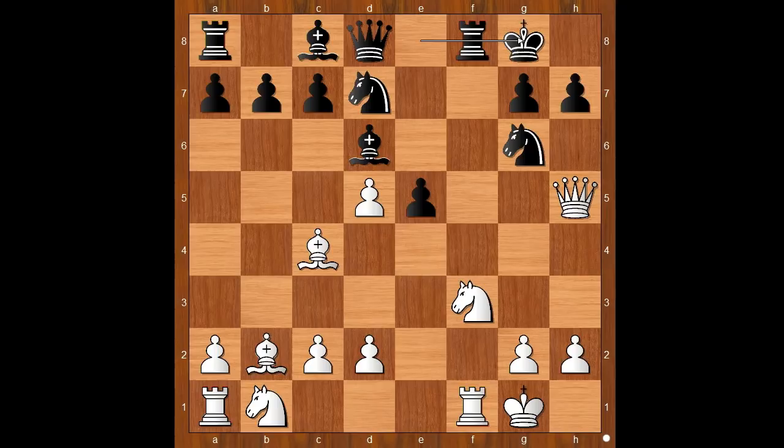It is now about equal. The only problem is that when you are finding good moves against an opening you've never seen before, it burns a lot of time on the clock. The game continued: knight to c3, rook to f4, d3, knight to f6 attacking the queen, queen to g5.